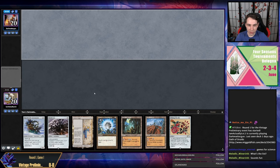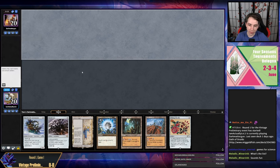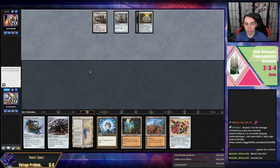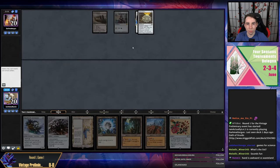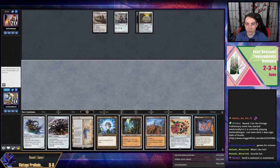It is not Oath — there's a Chancellor of the Annex, so it's probably mono-white. Chancellor of the Annex is probably really annoying for us, especially because our hand is not particularly fast. They mulled to six — their hand was Wasteland, Wasteland, Sapphire, Chancellor, Chrome Mox, and probably a Seasoned Dungeoneer. That's just an incredible draw that has to be one of my absolute best draws.